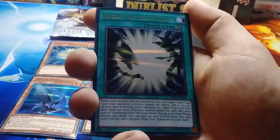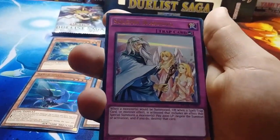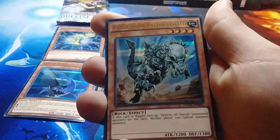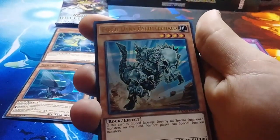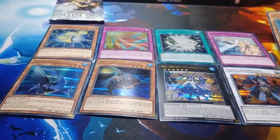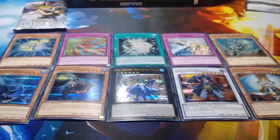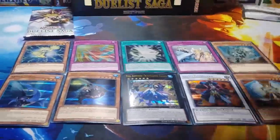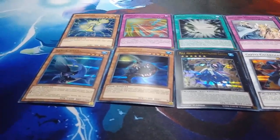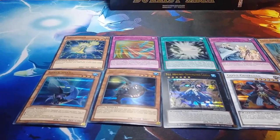Cool, and then we got another legacy of the duelist — Solemn Warning. Our last card is Fossil Dino Pachycephalosaurus. I'm not going to try to pronounce that a third time because I'll mess it up. I think the dinosaur's full name is Pachycephalosaurus.